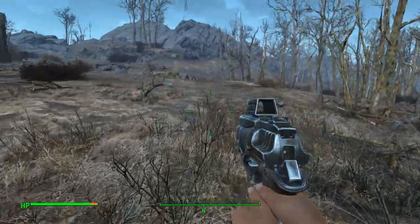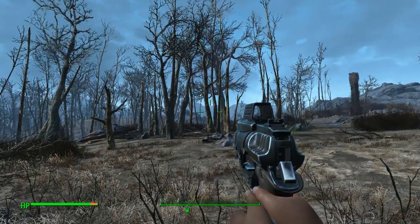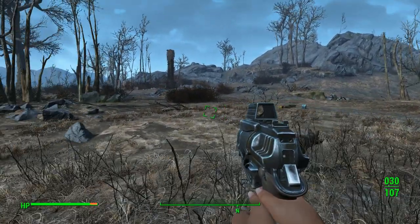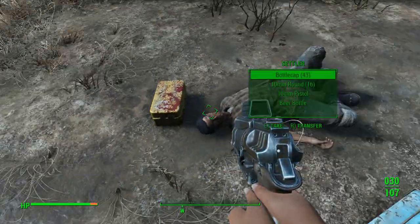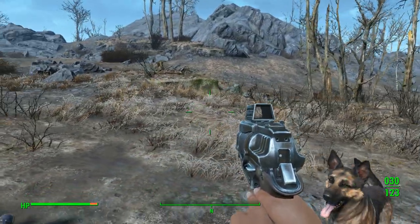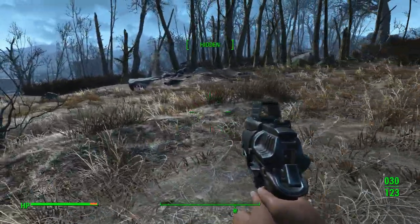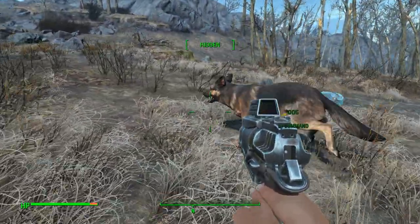I'm going to show you some landmarks. There are the chem boxes right there and the dead body. There's a chimney here. Those raiders are right there and there is the Olivia satellite station right there. So if you come through, kill the raiders, and see this chimney, the boxes are right here. They almost always spawn mole rats and you'll get some drugs and a few caps out of it. Once you hit that box it triggers them — just wait for them to spawn.